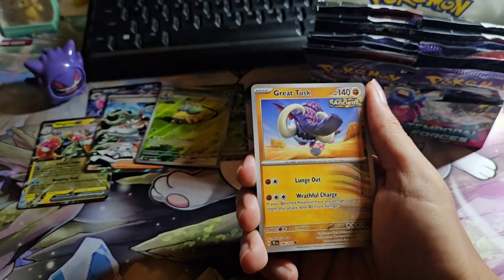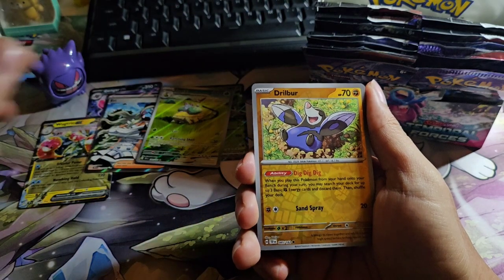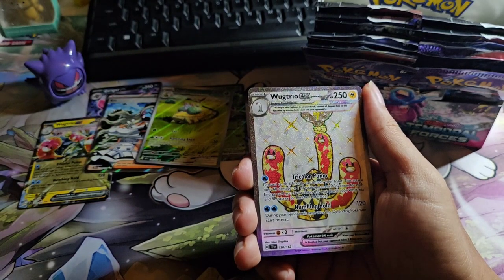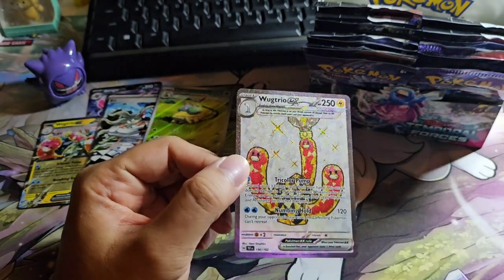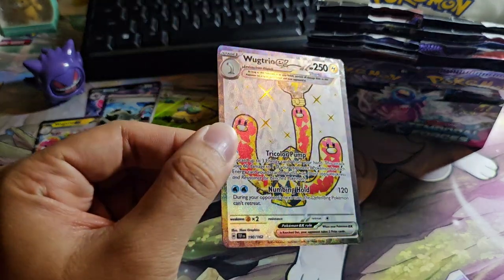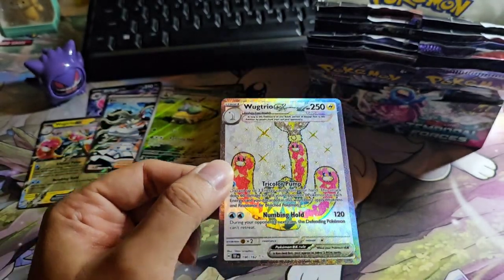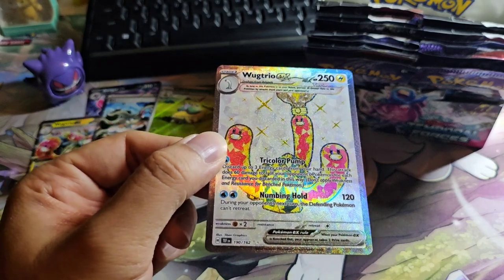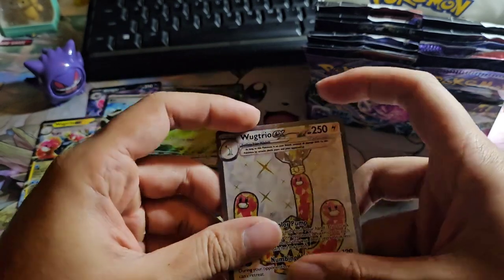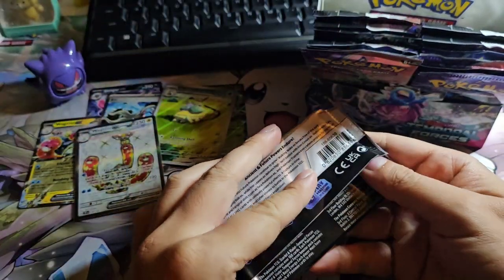Oh, we have Work Trio EX — the Full Art Tera form! Whatever you call it — okay, nice, nice! Okay, let's sleeve this up. On to the next one.